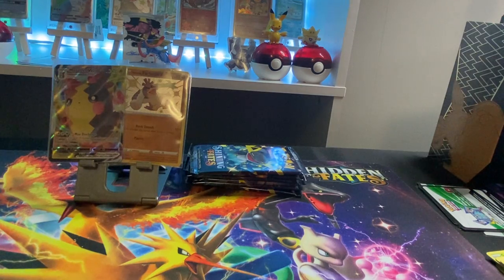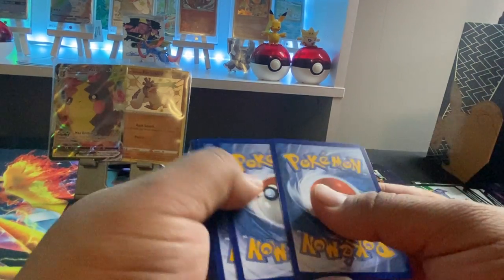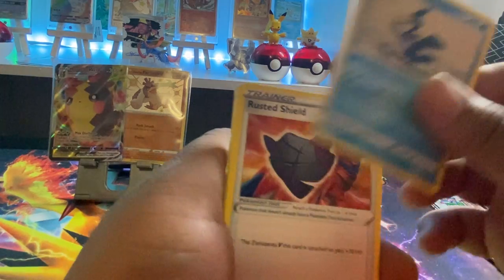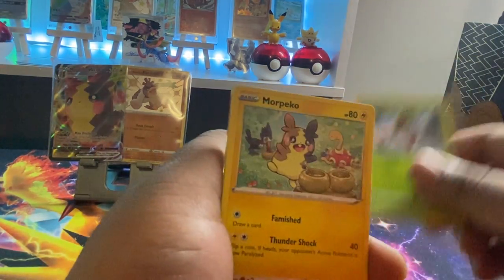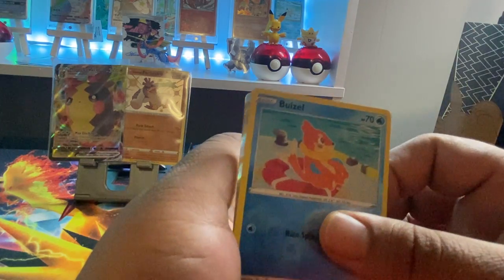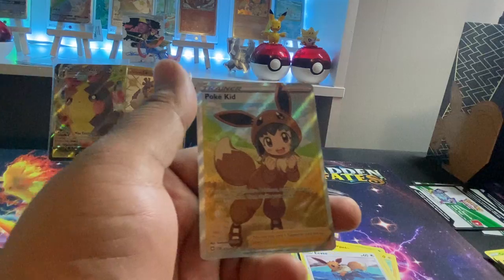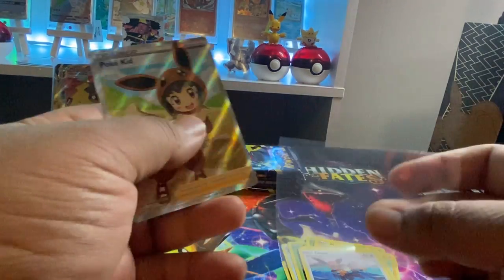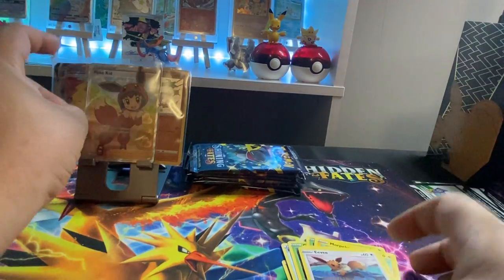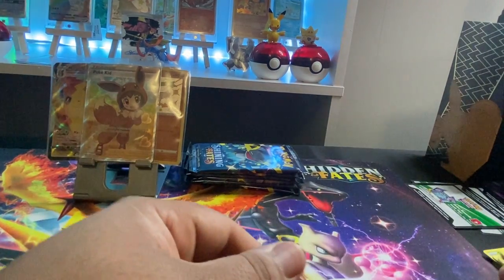Let's see if we can heat it back up — Charizard coming in. Can we get a Charizard? Here we go: Dartrix, Cramorant, Rusted Shield, Grookey, Yanma, Morpeko, Chudu, Eevee. I think I see something shiny — a Bzzwole, followed by a Pokekid. That's cute. Charizard lit things up!